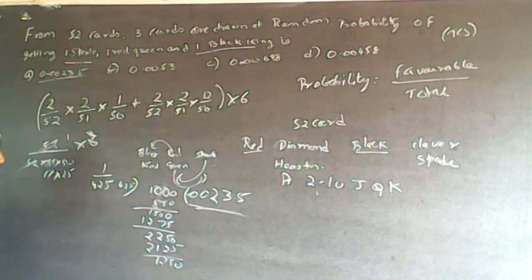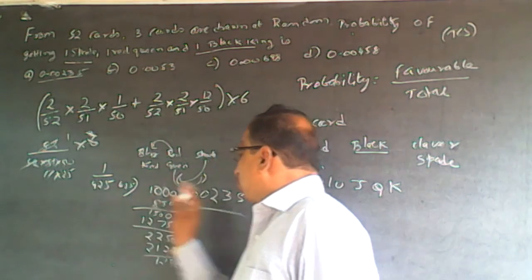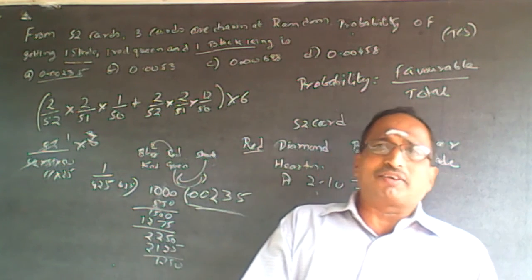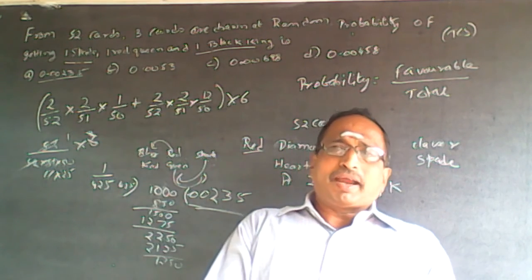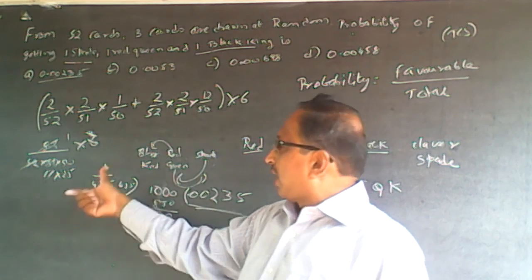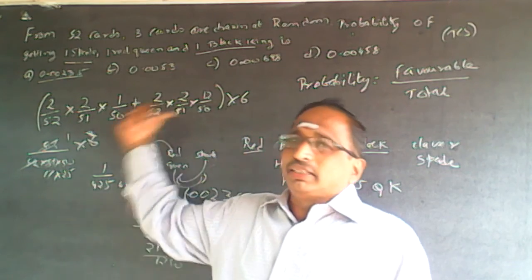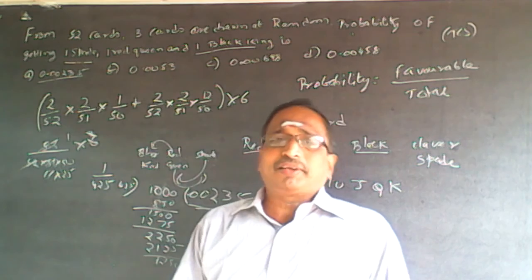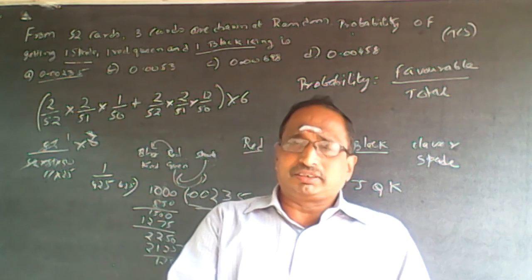Once you know how to solve this, look at the options — if the option ends with 2, 3, 5, that's your answer. TCS permits a calculator, so the calculator will confirm the exact value. But you must know the method to arrive at 1 by 425 first — the calculator only helps once you reach that point. The answer is 0.00235.